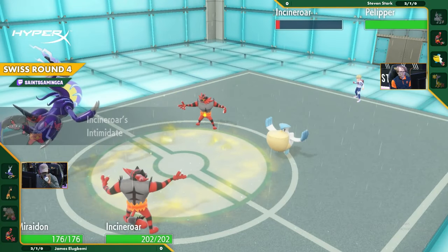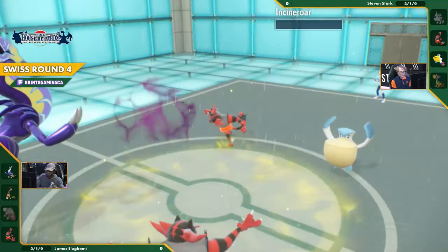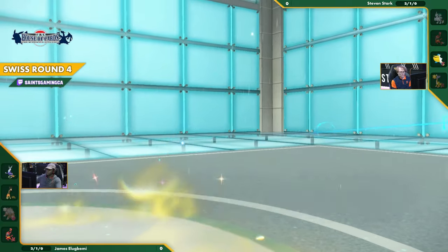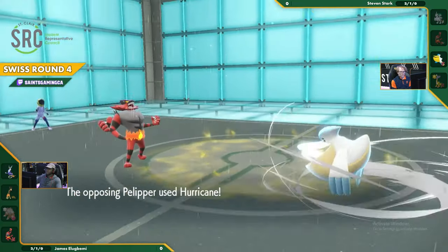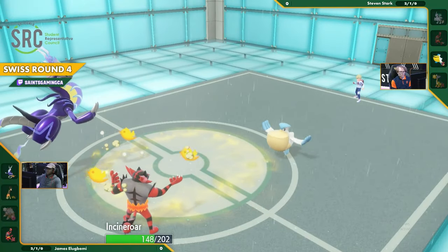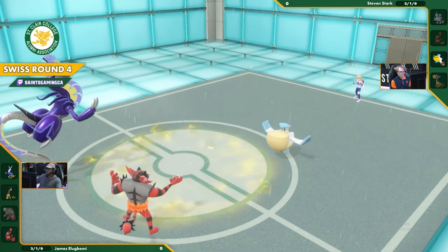Whatever Incineroar wants to do it's probably going to be less effective. He's going to be taking significant damage from Weather Ball, but actually it's going to be the Hurricane into the Incineroar. Not enough - but it gets the confusion. That's not great. That confusion can be dangerous.